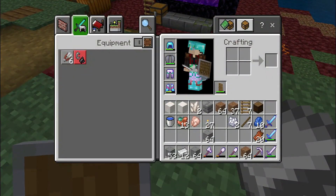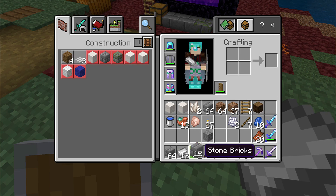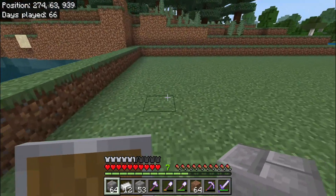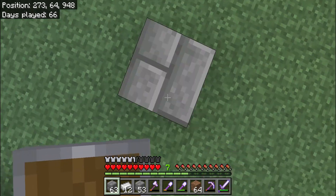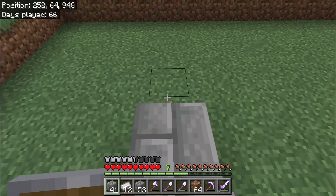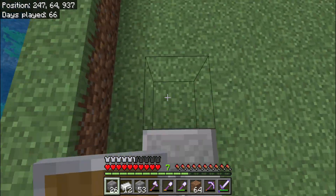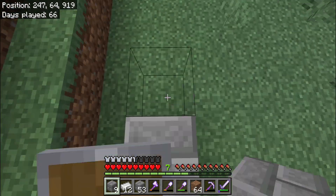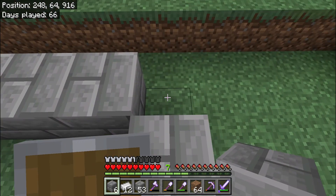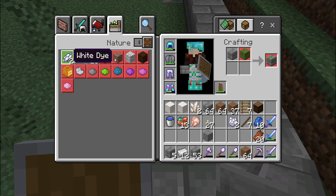Now I can craft bricks. A new trick: shift-click crafts everything at once so I don't have to spend my whole life crafting. Let's make the frame — okay that is fine. I'll make the frame like this, and right here I'm gonna put spruce logs. Okay, there's nothing else I can craft right now.